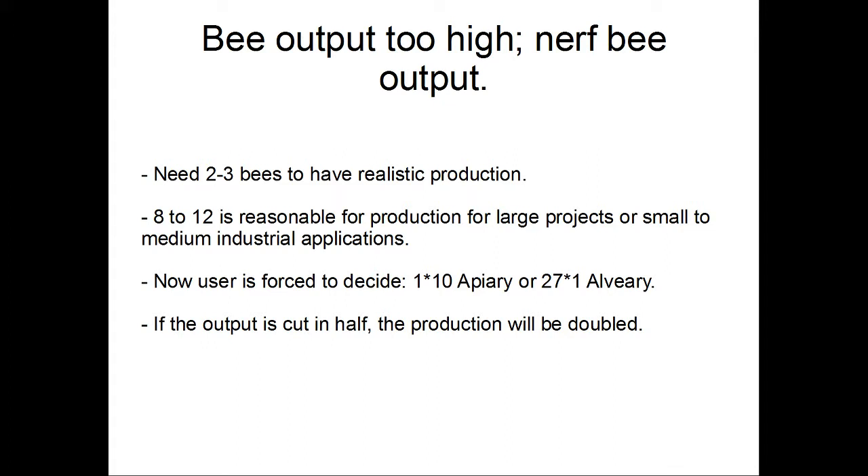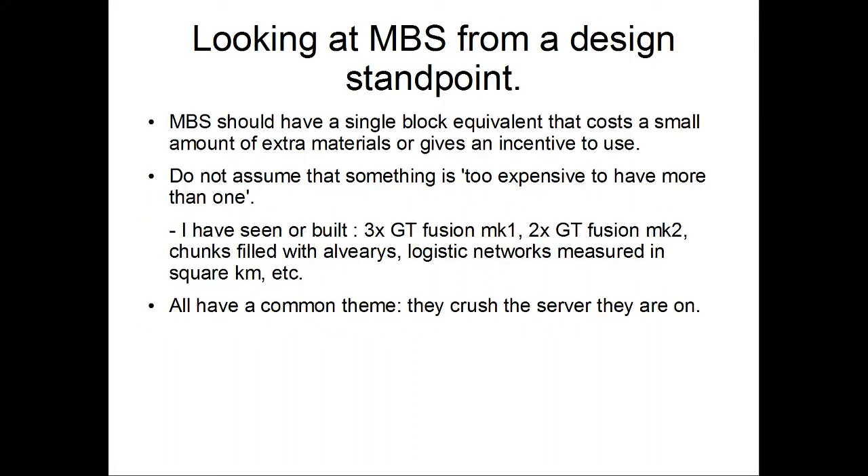Another popular balancing point is people thinking 'this output's too high, so we're going to cut the output in half' to slow people down. In theory it works; in practice, players who have played the mods more than once know a couple of shortcuts. They're going to immediately turn around and say 'you just cut the output in half — I'm going to double the number of production objects I have.' Congratulations for doubling the number of ticking tile entities on the server.